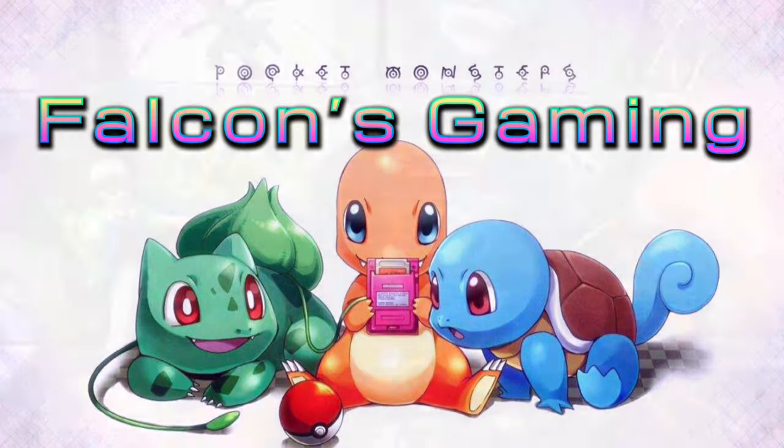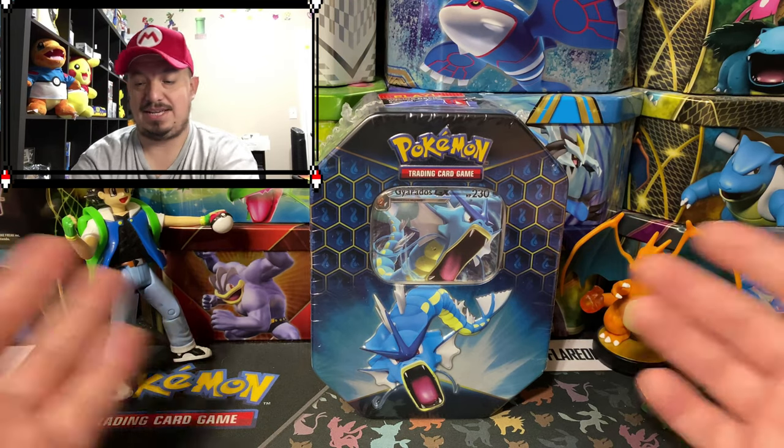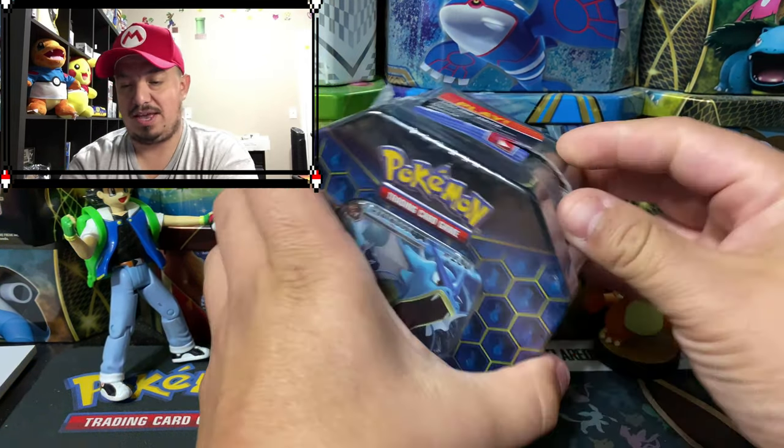What is up guys, it's your boy Falcon back again. Check out what we have today — a Gyarados GX Team from Hidden Fates. Let's get this bad boy open and see what kind of pulls we can get. Alright guys, here we go — Gyarados GX Team Hidden Fates, let's go ahead and crack into this bad boy.